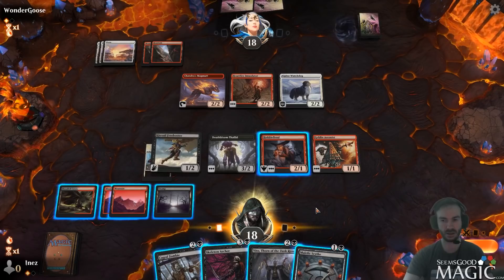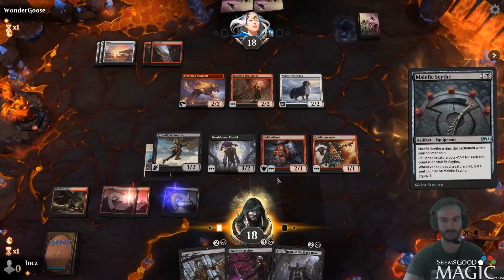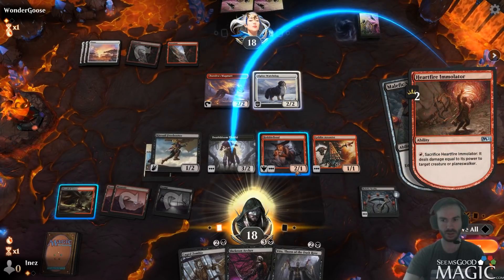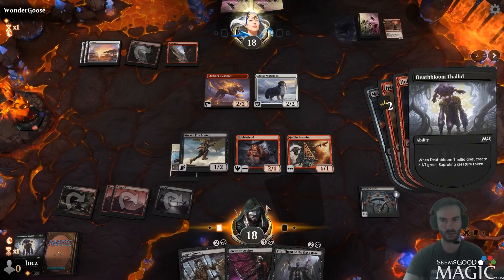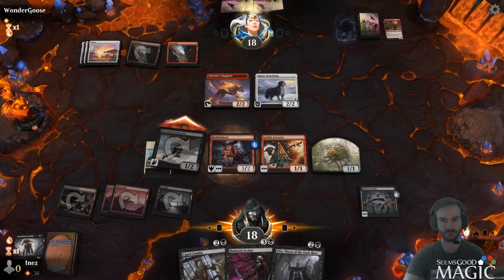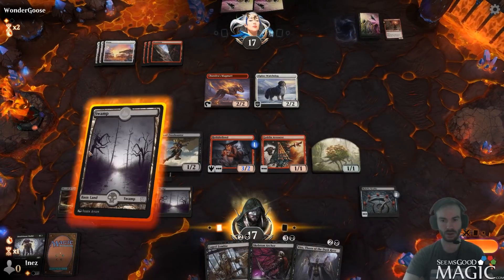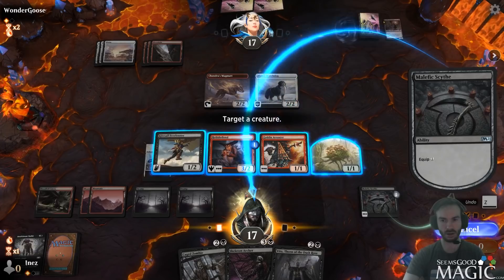The Scythe! That's pretty good. I think we do Scythe and equip the Thallid. In response we sac it, get in, and pass. Now we can go Scythe on Hobble Fiend and get in with these two.